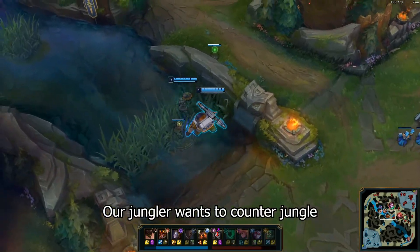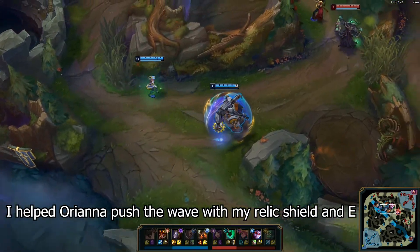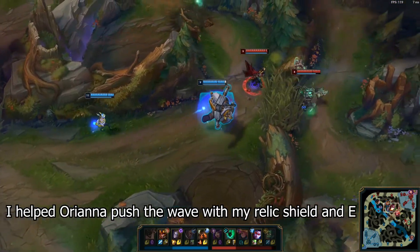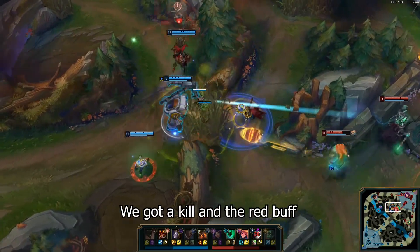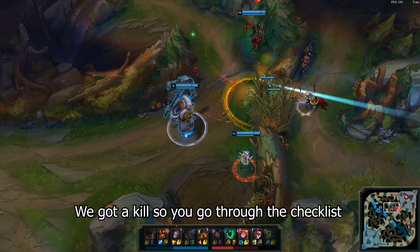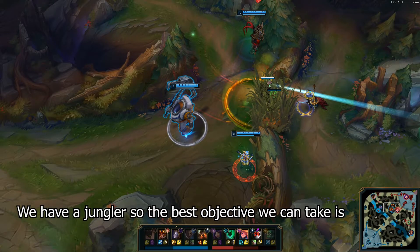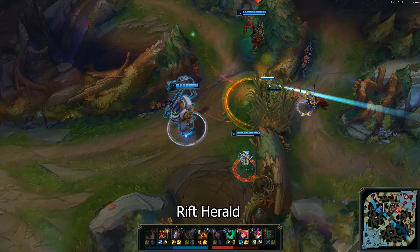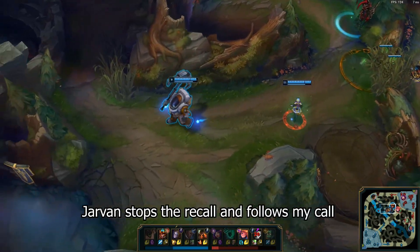Our jungler wants to counter jungle so I go to support him. I already helped Orianna push the lane with my relic shield and E so Orianna is free to roam with me. This turns out to be a good opportunity. We got the kill so again go through the checklist: we're all healthy with 4 players on the top side, so there's no threat. We have a jungler, so the best objective we can take is the Rift Herald. I make the call, and Jarvan stops the recall and follows.